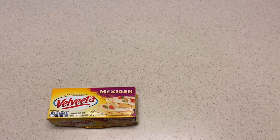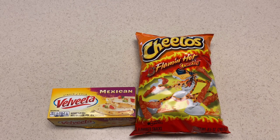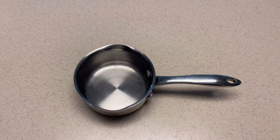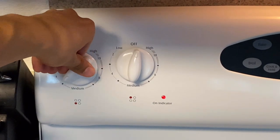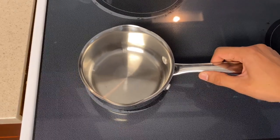To get started, we're gonna need our Mexican Velveeta cheese — I like to use the Mexican blend just because of the flavoring — our Flamin' Hot Cheetos, some milk, and a saucepan. We're gonna go to the stove and turn it on to almost medium heat, not quite — just about medium.